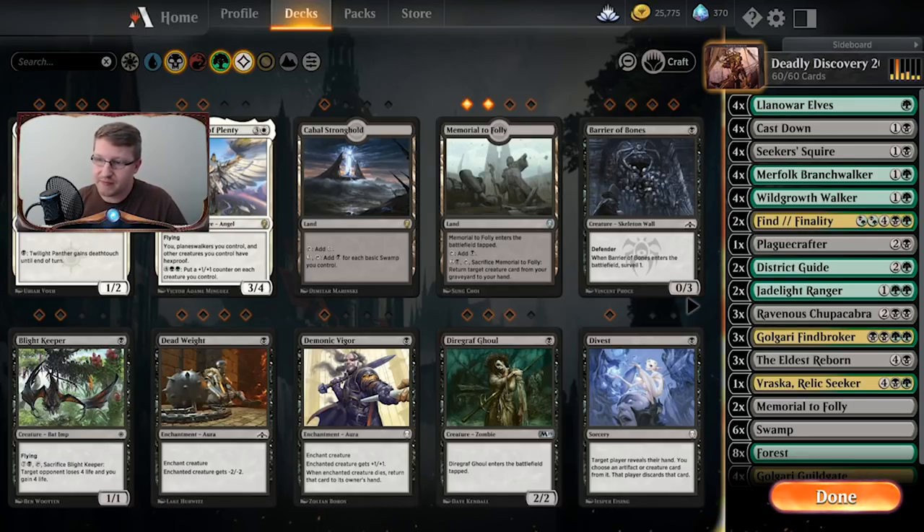I wanted to make a video on each one of the four decks — there's a Golgari, an Izzet, a Mono Red, and a Mono White deck. They all seem pretty decent, and I actually want to start with this Golgari deck. One, because Golgari is my favorite, and two, I actually think it's the least powerful just out of looking at it. We're going to play them all and review them and see how this goes.